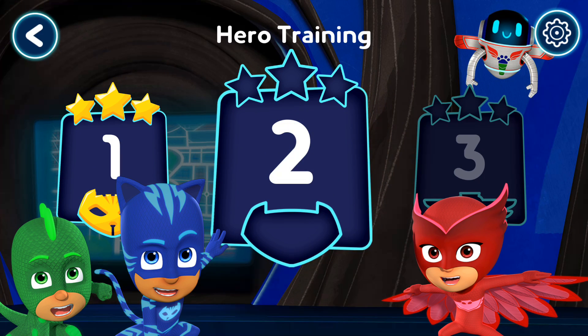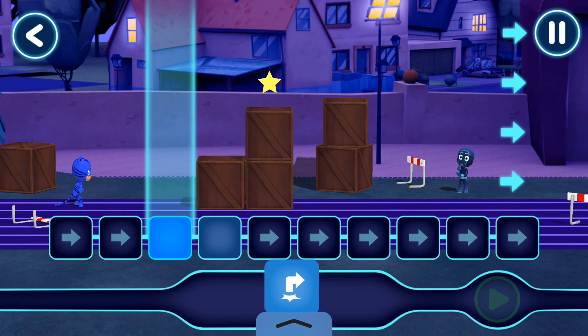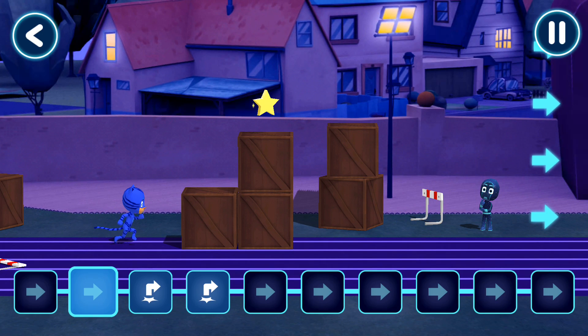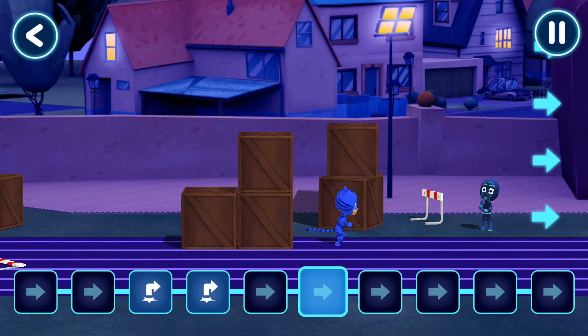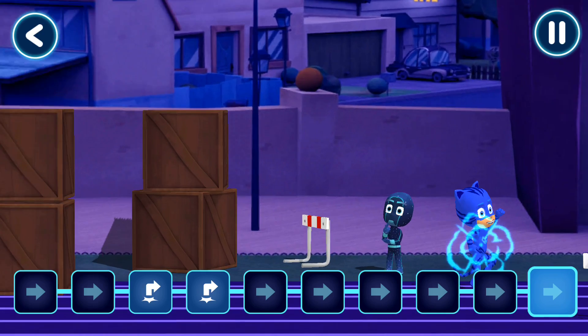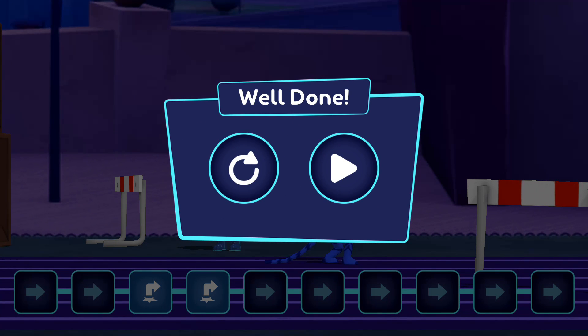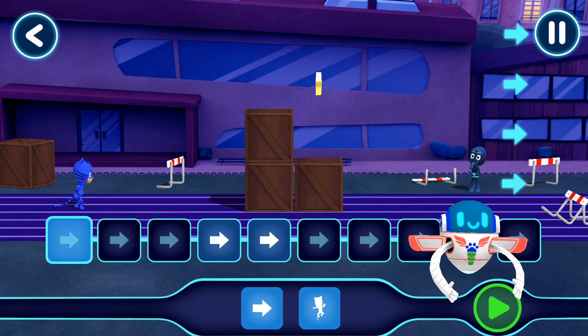You've unlocked a new level. Let's pick a level to play. Great work! Into the night to save the day. I'll shout hooray! Tap this button when you want the hero to start moving. Great work! PJ Masks, we're on our way! Nice work!